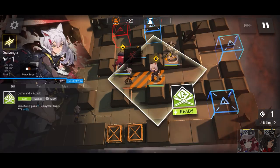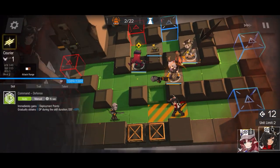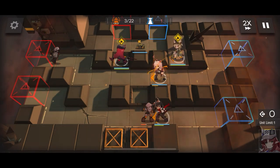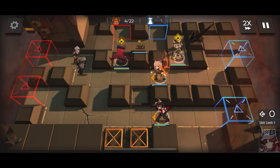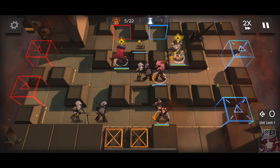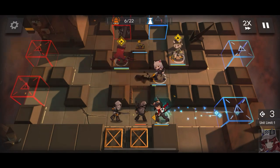Let's activate Scavenger's skill and place Courier immediately. Now we wait until we activate Vigna and Beanstalk's skill for the big guy coming out of the top main blocks.